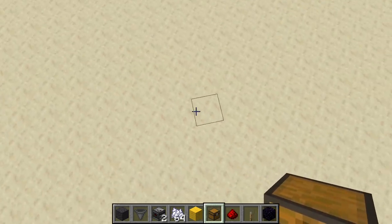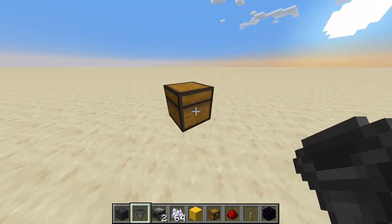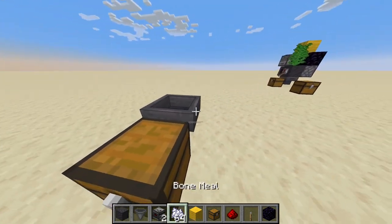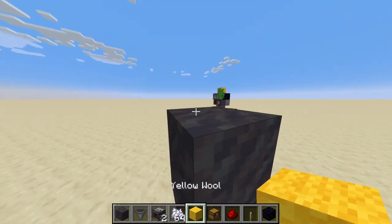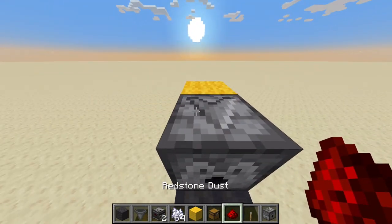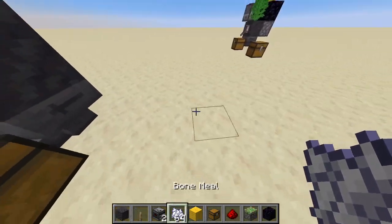I like to start things off by placing the chest here like so. You need to place a hopper facing into the chest — you can see that by the little stem coming out of it. You need a mud block here, place a temporary block here, break those two, place a dispenser, and place redstone dust on top of it.